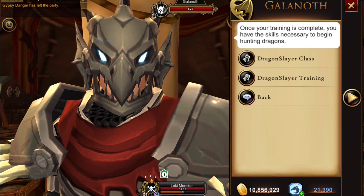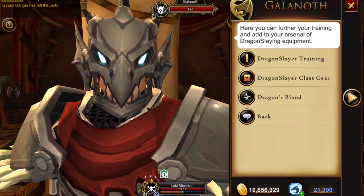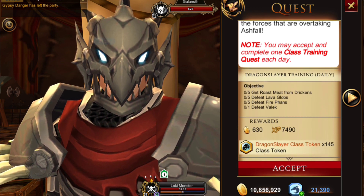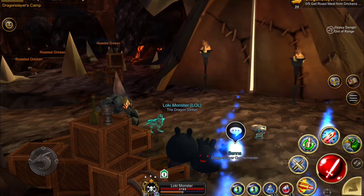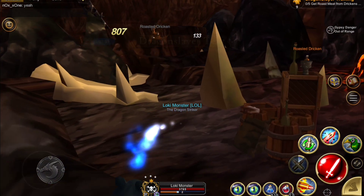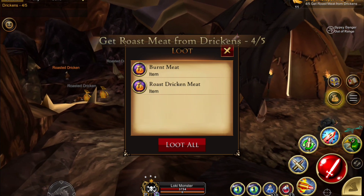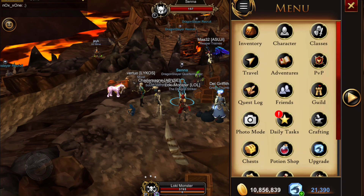Here you want to look under Dragon Slayer Training and then click on Dragon Slayer Training again. The quest is to get five roasted meats, five lava globs, five flans, and to defeat Valak. For the chickens — the drickens — we're just going to go outside the tent and kill them here. You'll pick up the roasted dricken meat, and the burnt meat you can also craft stuff with, so pick those up as well.